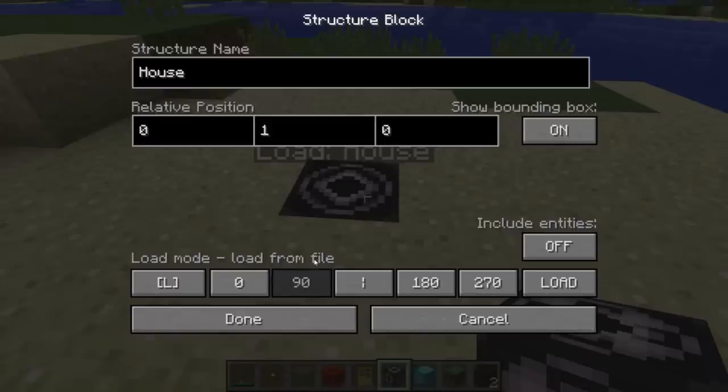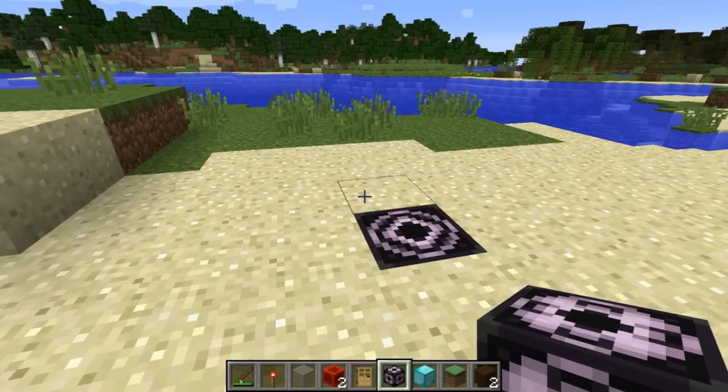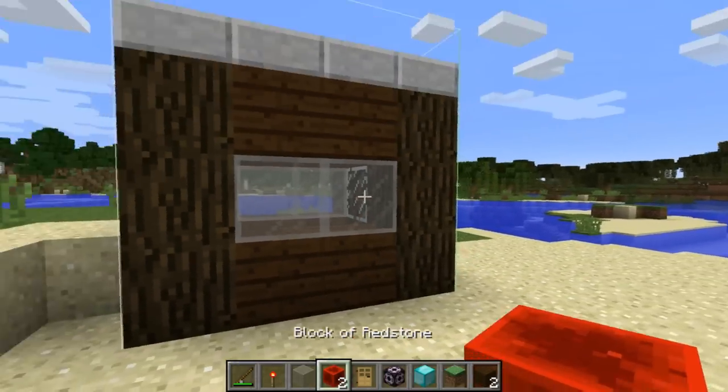You can rotate your structure 90 degrees, 180 degrees, 270 degrees, or zero - I'll have it at zero. And then basically just make sure your structure is named here.